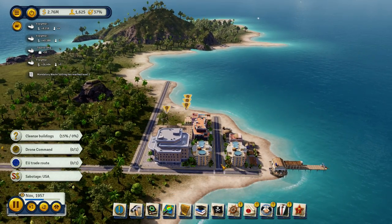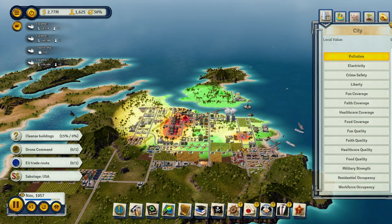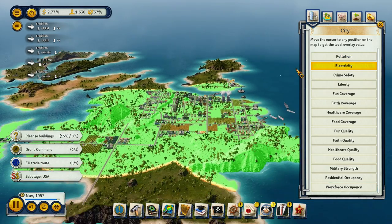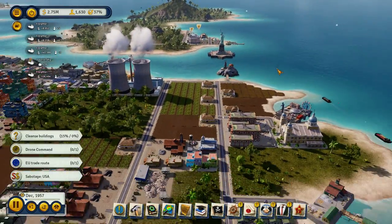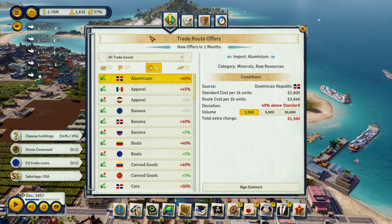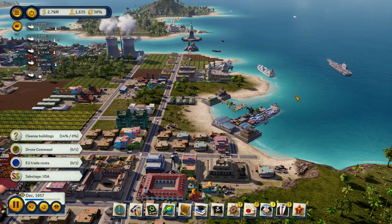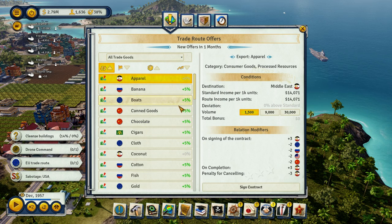Okay, you're still building. How's power? Let's get an overview of electricity — okay, it's looking good. Let's put this in second gear. What about imports? So how are we doing on the imports? We might hit it soon. What do you guys want to export? Apparel, bananas, boats.